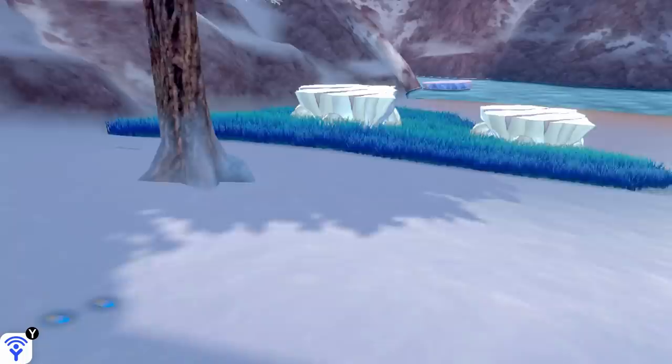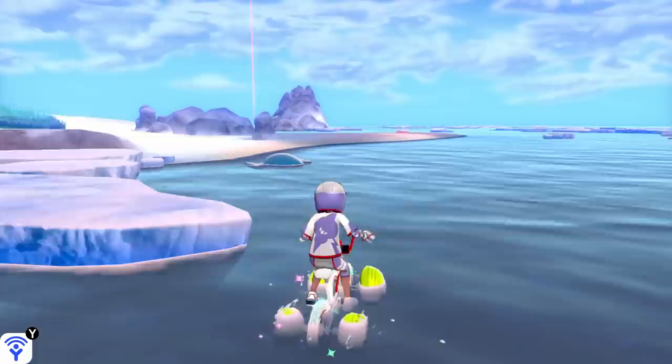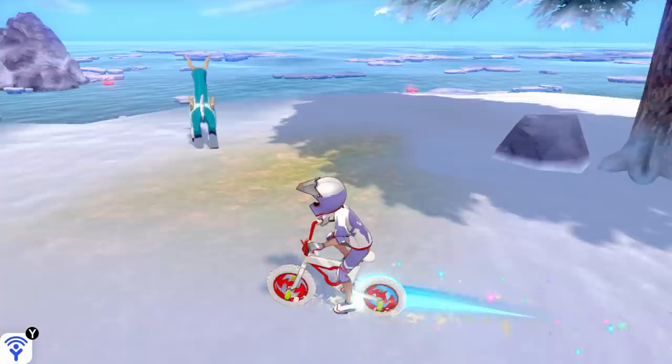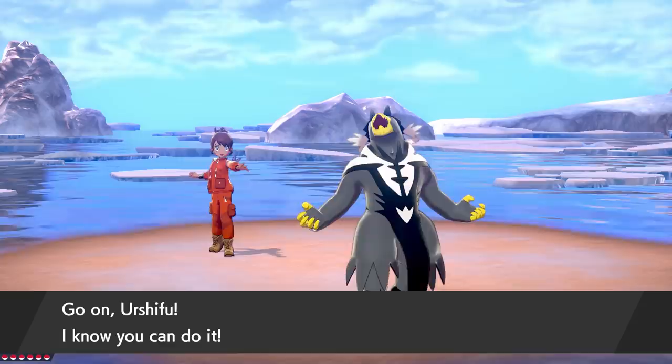Just watch out for those Seals — I've heard their bite is deadly. Deadly cute, that is. You can also search the island in the middle of the Frigid Sea; I actually managed to find a lot of the footprints spawning here. And this also happens to be where Cobalion itself will spawn once you've gathered all the footprints. Just make sure to talk to Sonia once again and she'll activate her trusty tracking device to make it appear in the Frigid Sea.